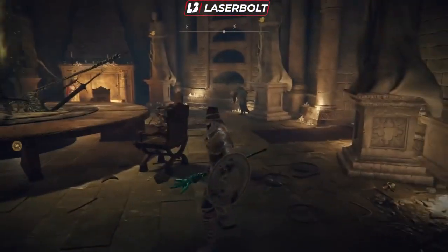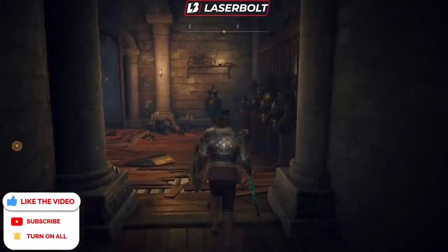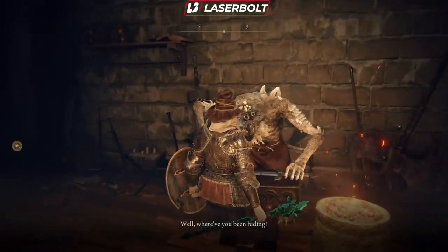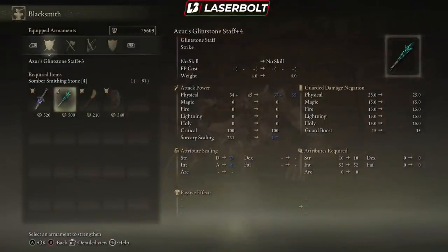So how do we get these weapons past the cap? Once you're in the Roundtable, head to this corridor right here, and within this corridor you're going to find the blacksmith — the guy hammering away. Talk to him and click where it says 'strengthen my armament.' As I showed in my previous video, I was upgrading the Azur's Glintstone Staff and got to the cap where I couldn't upgrade it anymore — it had automatically upgraded all the way to Intellect D. If I want to upgrade this weapon to a higher attribute stat I actually have to come to the blacksmith, because that is the only way to do that.